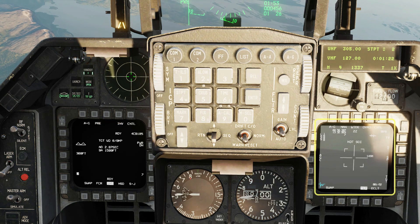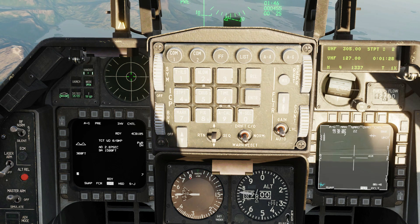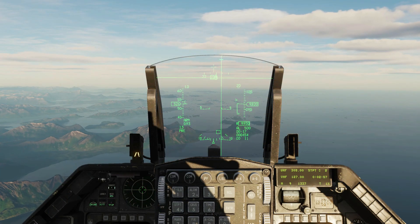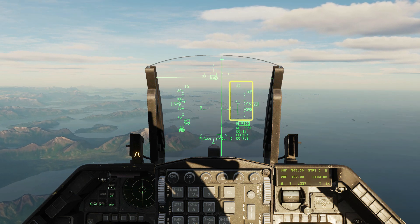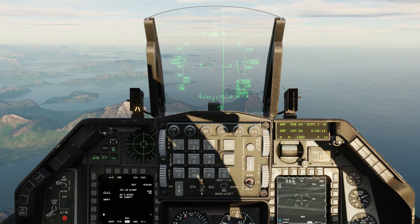DMS down to slew the TGP. TMS left to select an IR mode. Use the TDC to slew the targeting pod and locate your targets. They should also generate a sensor point of interest. You need to fly towards the bomb fall line to release your weapon. Other HUD symbology shows your SPI, your range scale, and your distance to target. When the release cue comes alive, press and hold the weapon release button.